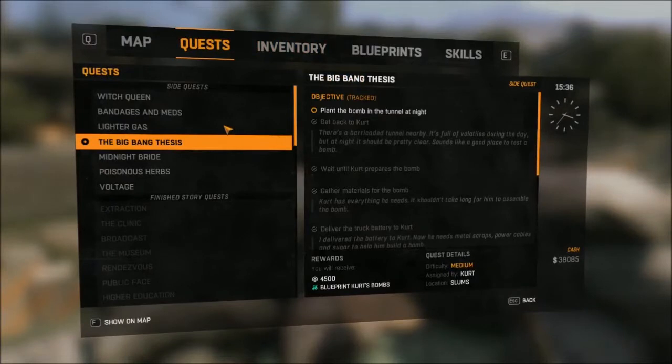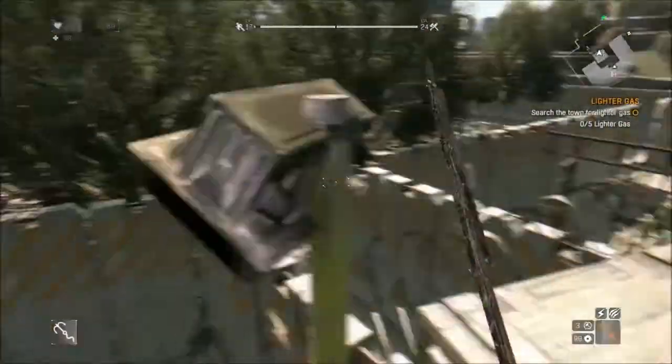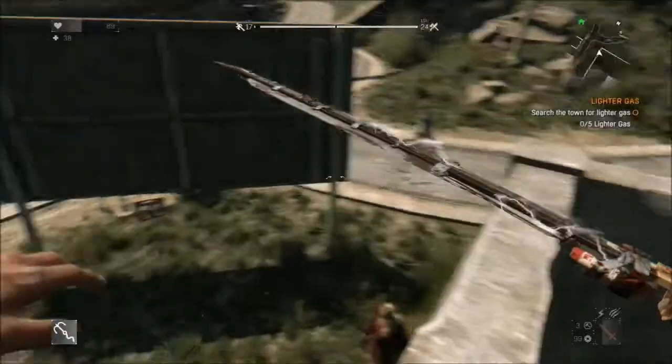I don't want that quest. Nighttime's scary — I don't like volatiles. Do you? No, that's what I thought. Lightergas — search the town for Lightergas. Where in the town? Like, you're not going to give me a hint or something? That's always attractive: lined up dead bodies, zombies. Zombies must be powered by all that.